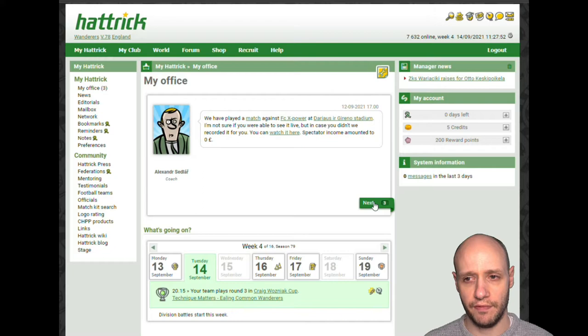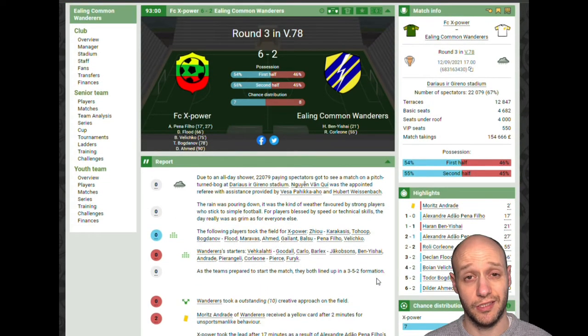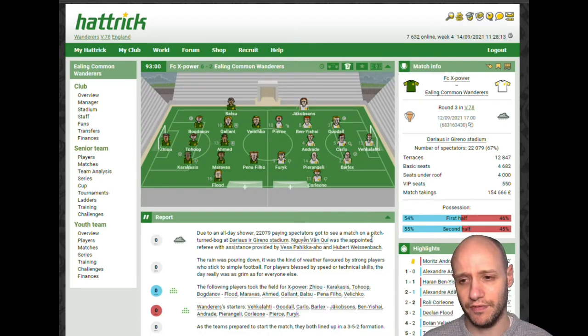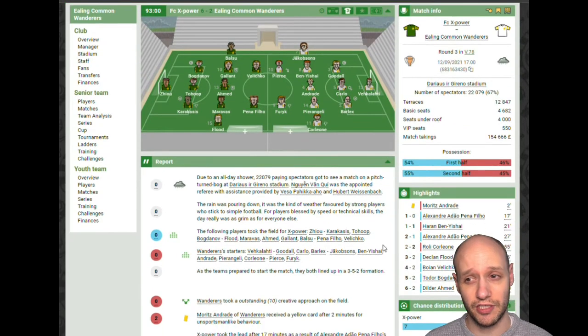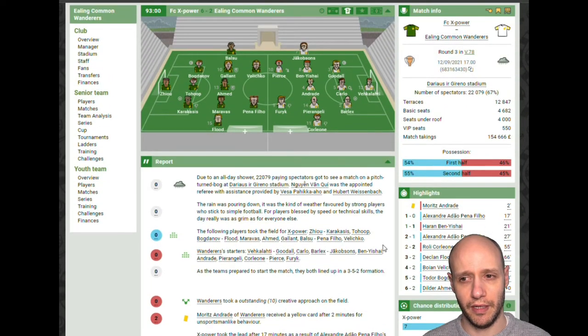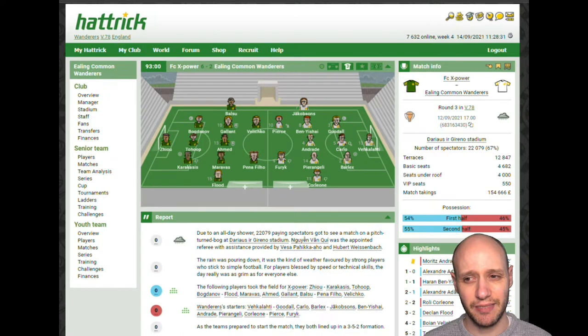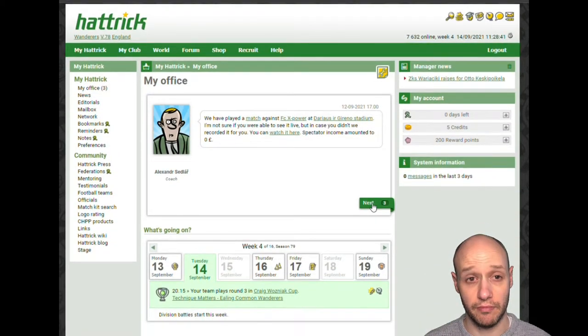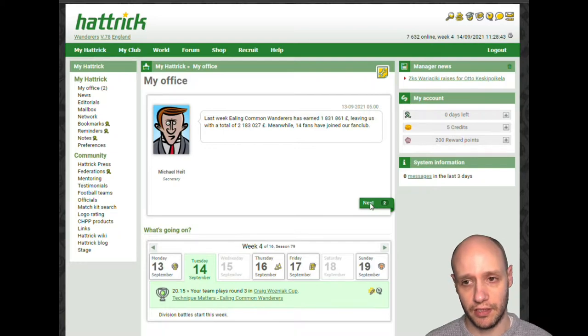We played FCX Power and lost 6-2. They're a pretty good team, but I was looking at player stats and I was quite shocked that we lost 6-2, to be fair. I thought our team was getting better than that. But looking at the team layout, it seems I virtually played my B team — I don't know why my B team goalie was in and not my first team goalkeeper. Maybe that's why. But excuses, excuses.